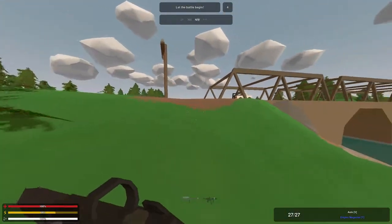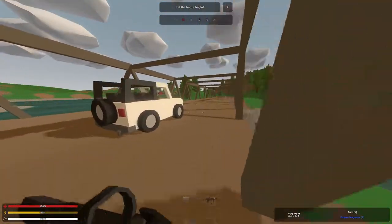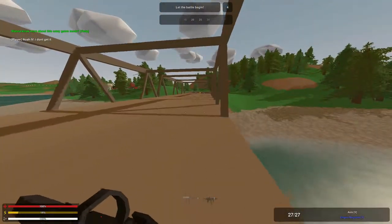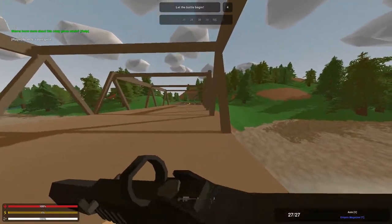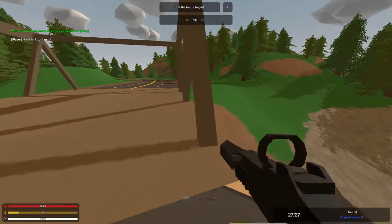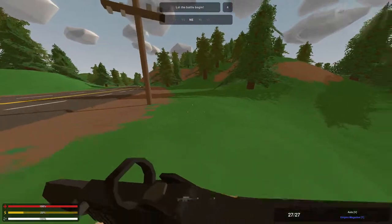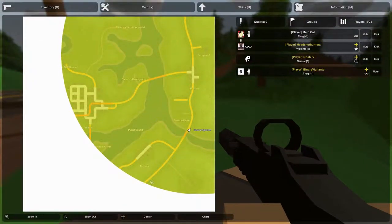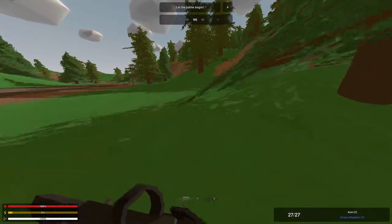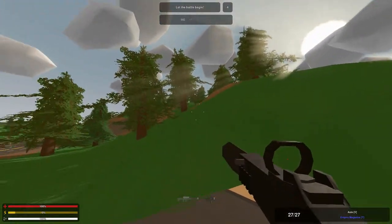We are now crossing the bridge — no one has taken this car right here. We'll be crossing the bridge. Probably not the best idea because someone could be up there and then kill me, but that's actually where I want to be. I don't think players are going to come from that side unless they spawned in Tacoma town, but still — high ground is best.